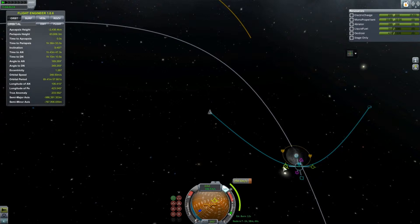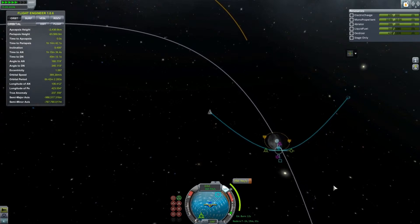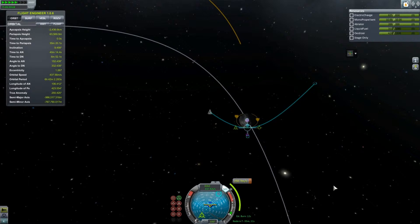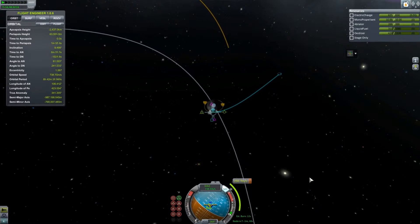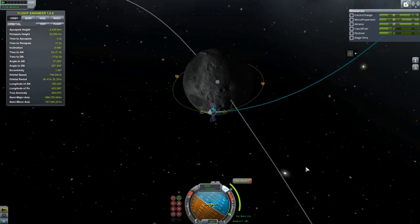It is a huge waste of fuel. So I think next time around, we're going to use the same design, and we're going to go to Minmus because it should have enough fuel to get out there, do a quick turnaround, and then come back. That should be more than enough fuel for all of that. Because once you're in space, you don't really need a lot of power to go anywhere — you're already in space.